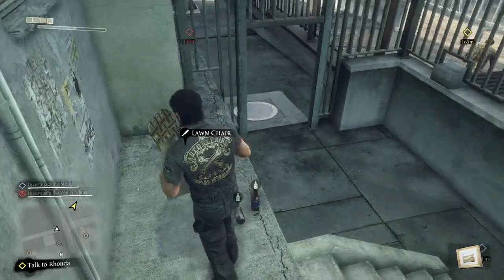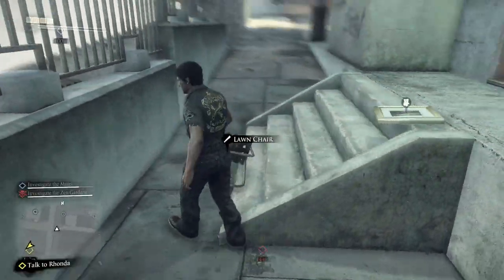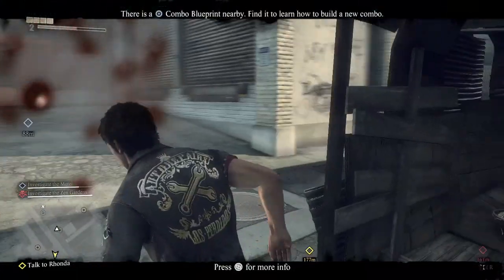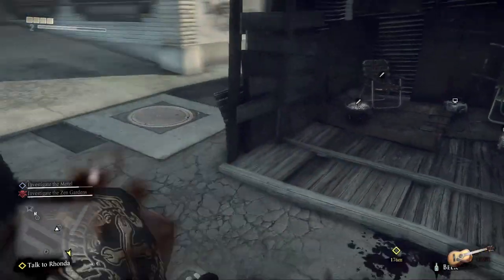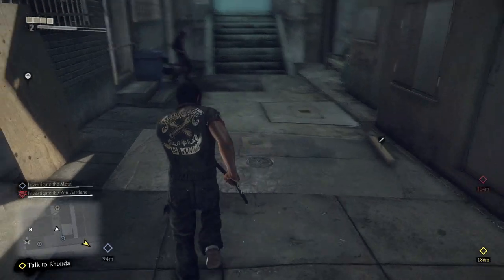Now we're going to go outside. You have the lawn chair out here which is a new item - haven't seen it in any of the other Dead Rising games. You want to take a right and find this little hut - it's like a flea market tent made out of sheet metal and plywood. In there will be the acoustic guitar.